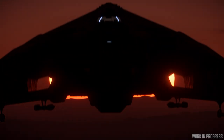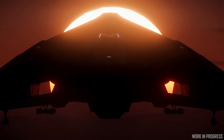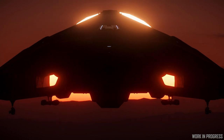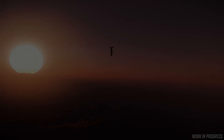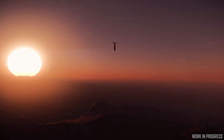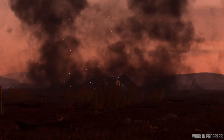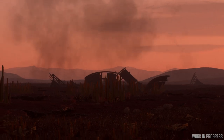We wanted bombs to come in with a really big impact — we wanted a big ship that could carry a big bomb. The A2 carrying the size 10 basically allowed us to do that. We didn't want a guided bomb or anything like that; we wanted to give you a high-tech solution to the targeting. Although you've got this massive powerful bomb, we wanted there to be some skill in trying to hit the target with it.